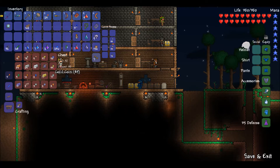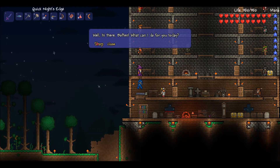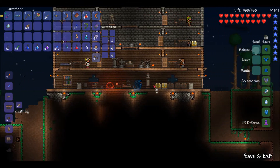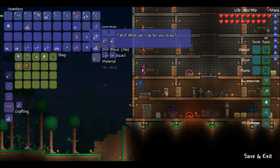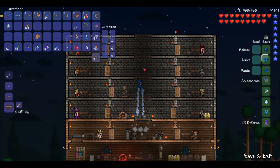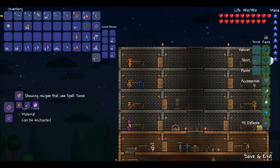How are we on money? 49 gold coins — moving up in the world guys. Zanadu, give me a spell tome. Five gold? Rip off. I guess we can manage that. I want to buy a spell tome. Thank you. And where's our guide? Dylan. What can I do with this thing? Cursed flames or crystal storm? We want the crystal storm. So we need 20 souls of light and 30 crystal shards.